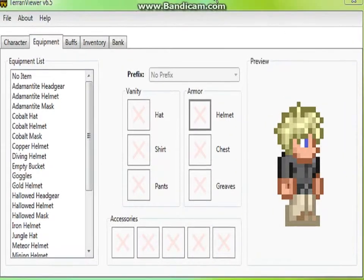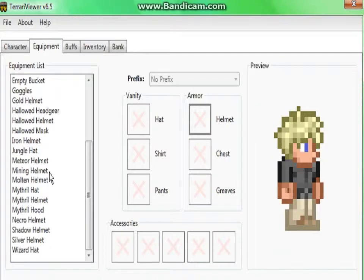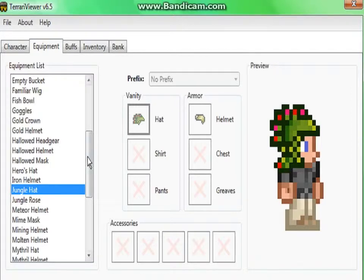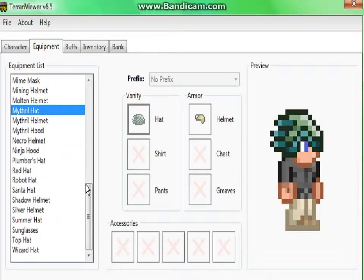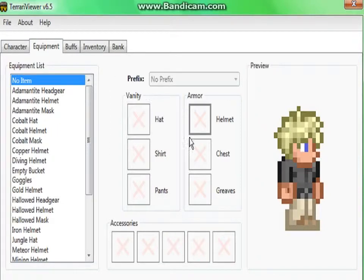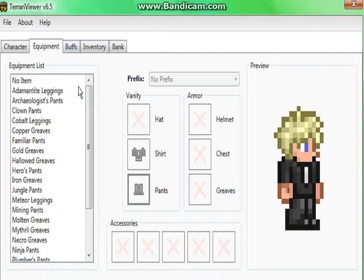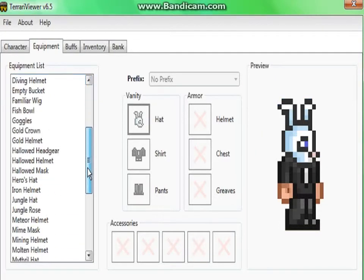Let me move this up. Equipment — you can go in here, this is your accessories, armor and stuff like that. You can get a mining helmet, and then for vanity just go to Halloween Hallowed Mask, Hero's Hat. You could be Santa, you could be anything — it's really cool. Let's go to chest, go to a tuxedo shirt, then pants — tuxedo pants. Like an agent. Get a bunny hood — we're going to be the Agent Bunny!